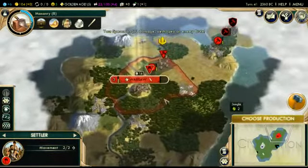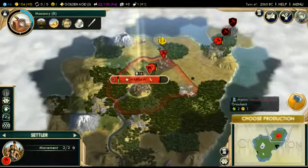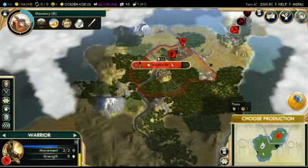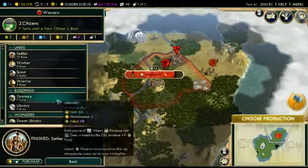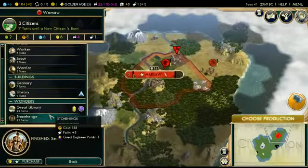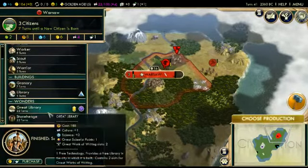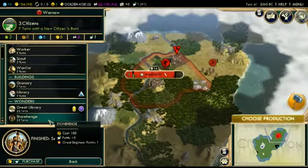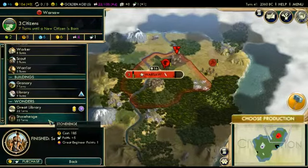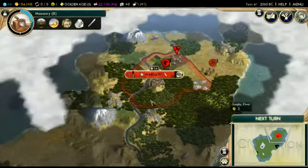Settler is ready, but I'm not going to send it anywhere without an escort — I've been burned too many times doing that. I kind of want to go Stonehenge right now. What does that give? Even more faith. Do we need to keep going for faith? We could go for Great Library — that might make more sense. We're already going to get a giant faith from the natural wonder we're about to start working. Let's go Great Library.